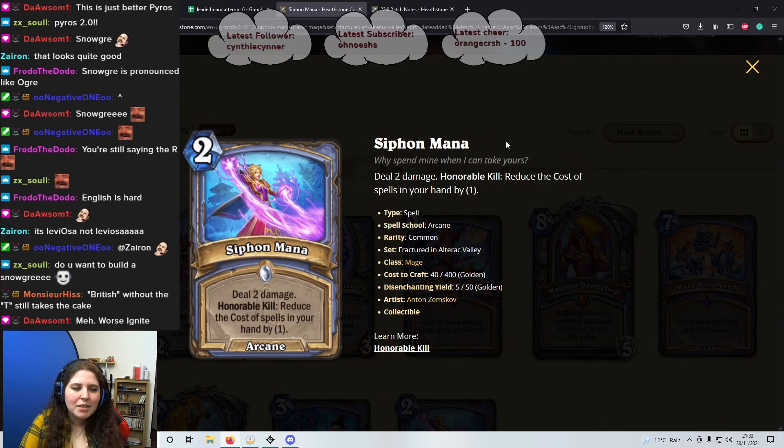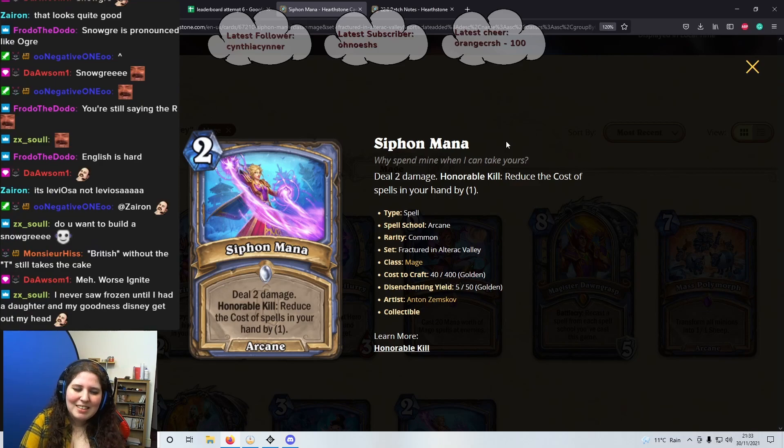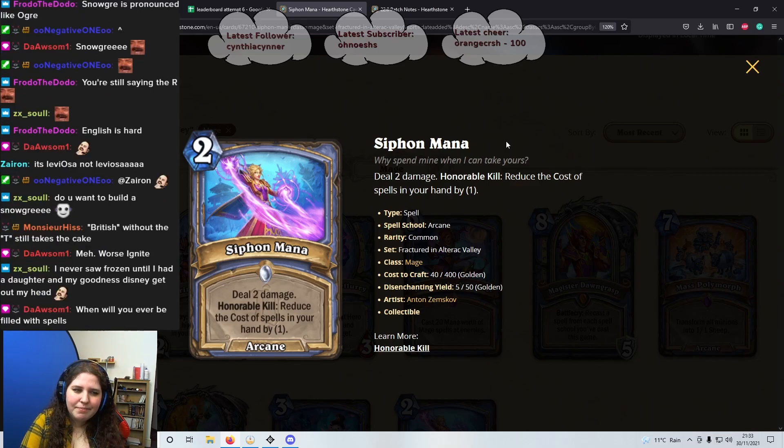Cool. Next: Siphon Mana — 2 mana Arcane spell. Deal 2 damage, Honourable Kill: reduce the cost of your spells in hand by 1. As Dawson says, this is definitely a worse Ignite. I don't like it — 1 star. I don't want this.